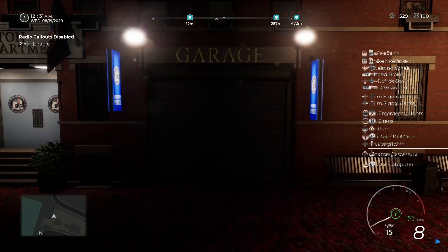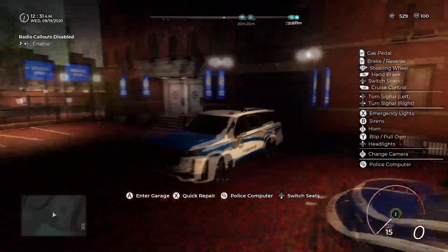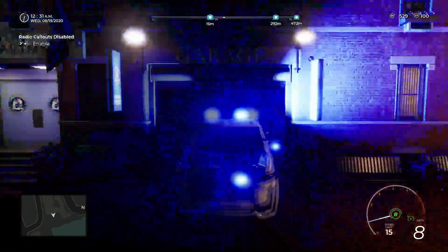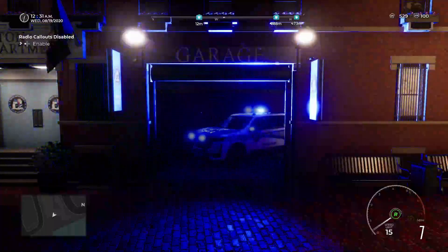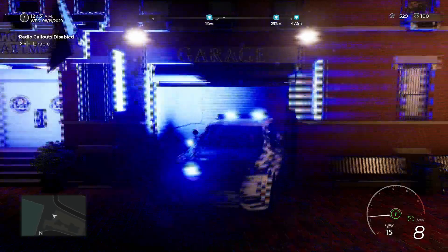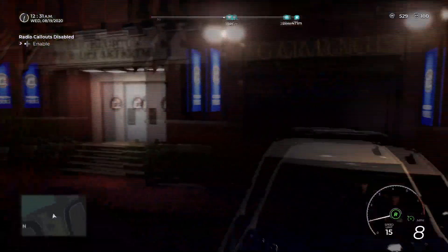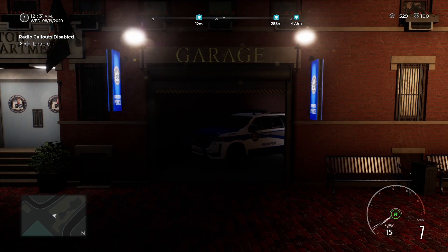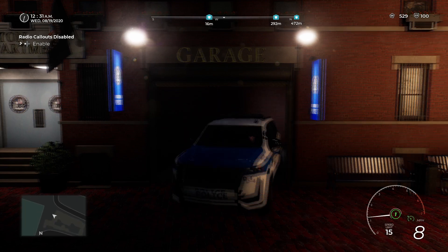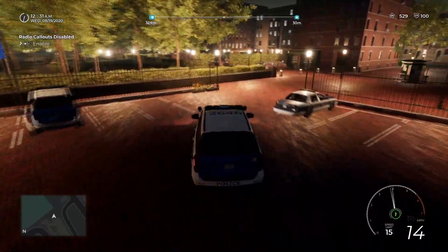We'll keep this the way it is and leave the garage — but it didn't fix our car. That's weird. Maybe there is only the quick repair. We'll go ahead and go into the quick repair again. Get those headlights on, and we'll get back out there to see what we can find.